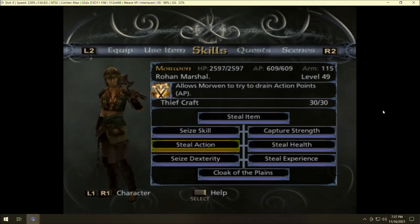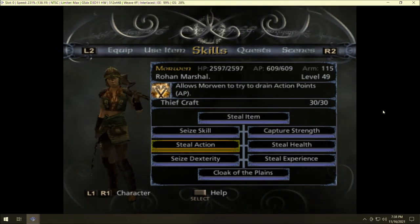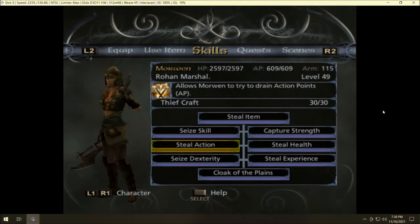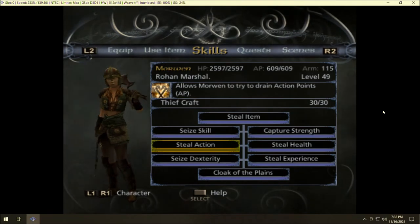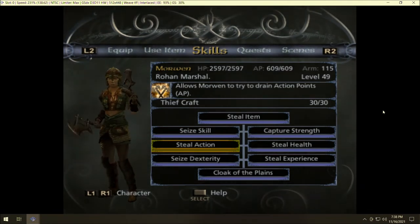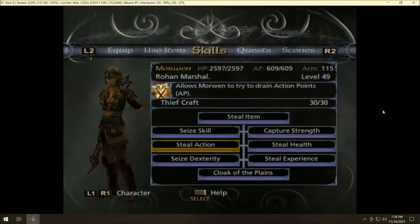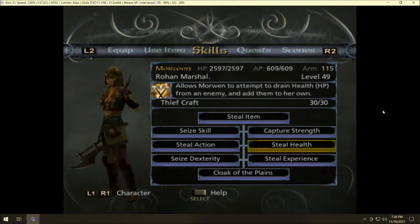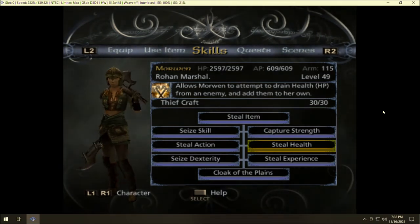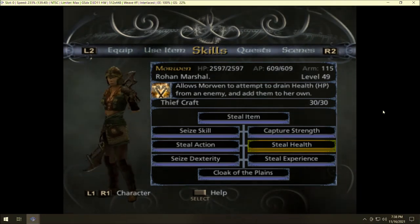Capture Strength lets Morwen drain strength from a foe and add it to her own. Not particularly useful in random encounters, but great for boss fights. Keep in mind these are temporary stats — they're lost at the end of combat. Steal Action drains action points from the enemy, which is a great skill, but at 40 AP it's terrible compared to Drain Spirit from the Lightcraft tree, and it can trigger a counter. Steal Health similarly can be replicated by Shadowcraft skills. These Thiefcraft abilities are essentially knock-off versions of better skills — useful only if you haven't leveled Lightcraft and Shadowcraft.